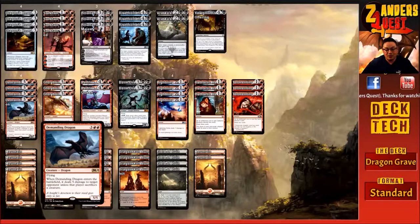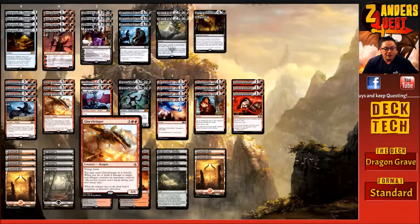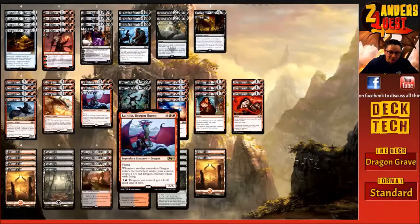After rotation, Demanding Dragon will be replacing Glorybringer, which we're running as a three-of while it's still in Standard — I'm going to miss this card. It's five mana, three and two red, a 4/4 flying dragon with haste, so it can attack the turn it comes in. You may exert Glorybringer as it attacks; if you do, it deals four damage to target non-dragon creature an opponent controls, and an exerted creature can't untap during your next untap step. Same as Demanding Dragon, unless they exile it we just get it back with graveyard retrieval.